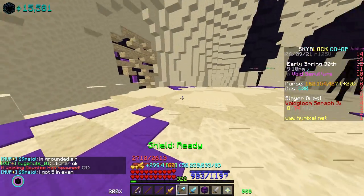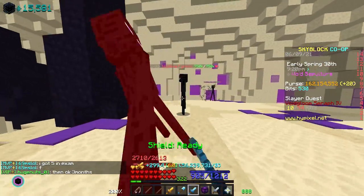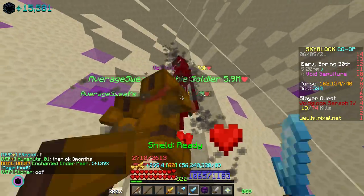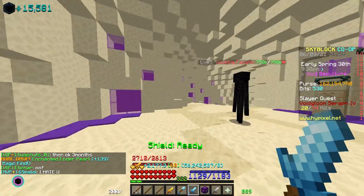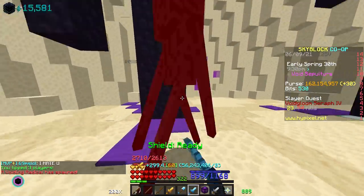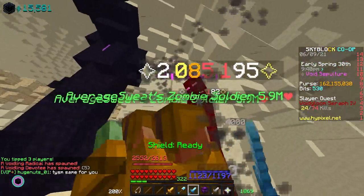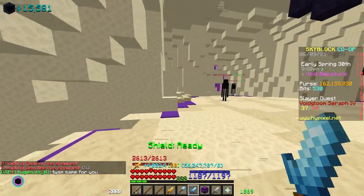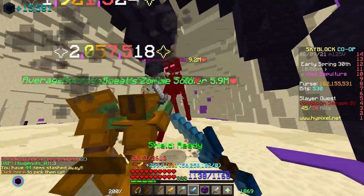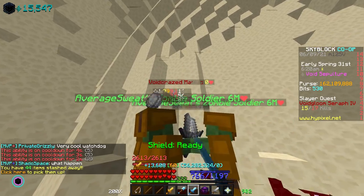For killing mobs to spawn your boss, you're basically just going to teleport around. If you see someone's mini boss just chilling around, you can hit it and both of you get credit — it helps you both. Just hit a mini boss once and you'll receive kill credit for it too. Go around killing Endermen until your boss spawns. Make sure you have enough mana when spawning so you don't die.